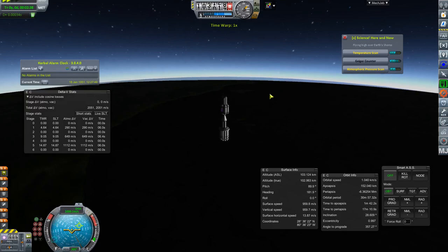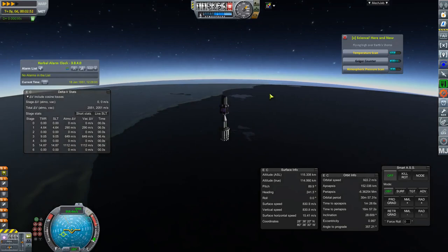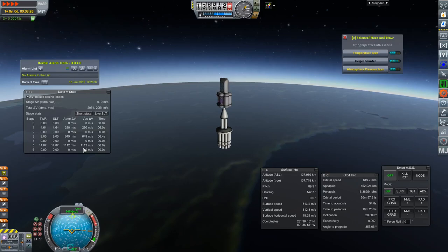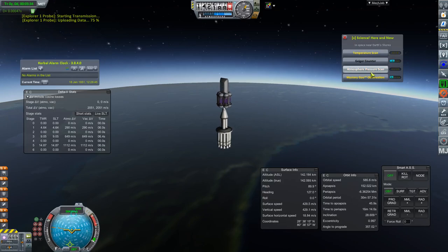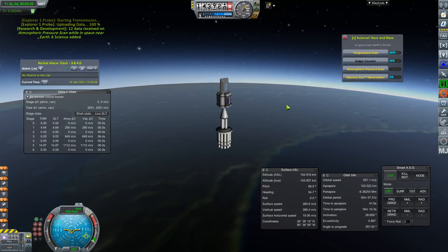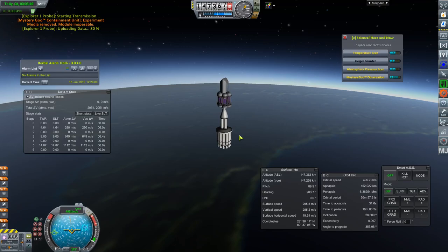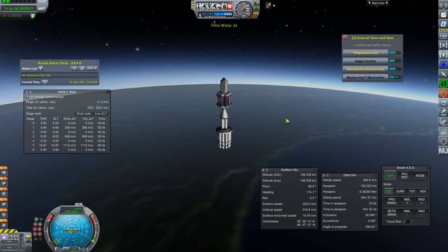With about 1,100 meters per second of delta-V going up, I plan to come back down to about 90 kilometers and re-ignite. I'll be collecting upper atmosphere and near-space science with the Geiger counter and mystery goo. I accidentally transmitted one of the mystery goo readings — that was a mistake. Glad I made a second rocket.